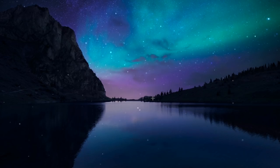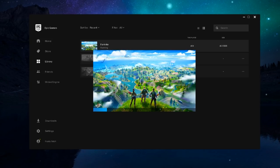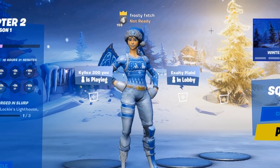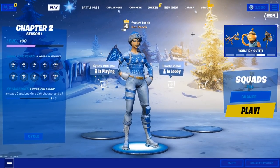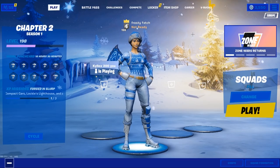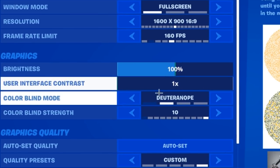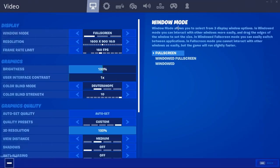I'm going to open Fortnite and show you guys how much better this actually looks. Okay, I'm back in Fortnite. You may be able to tell this looks a little different — the game is a lot sharper and more popping to the eyes. If you look closely, there aren't as many pixelated edges on your character anymore. It's a lot clearer with more sharpness, and you can mess around with the user interface contrast settings to tweak it further.